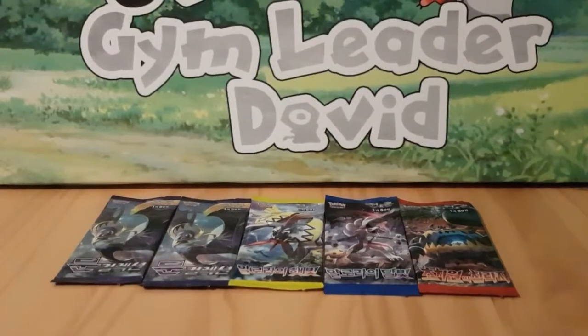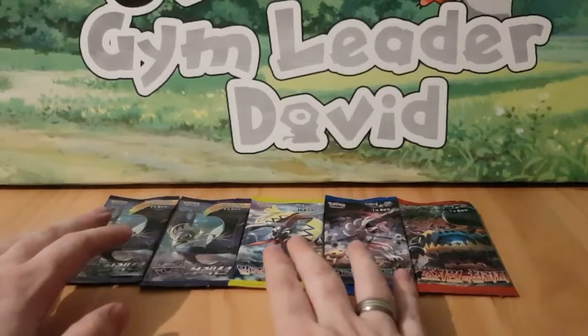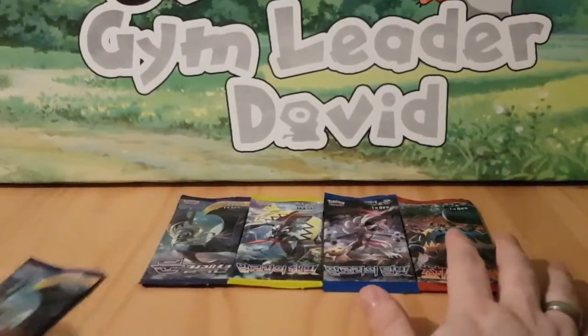But for now let's get started. We've got two Moon packs, one Islands Await, one Alolan Moonlight, and one Ultra Dimensional Beasts. So we'll start at the beginning and see what we get.